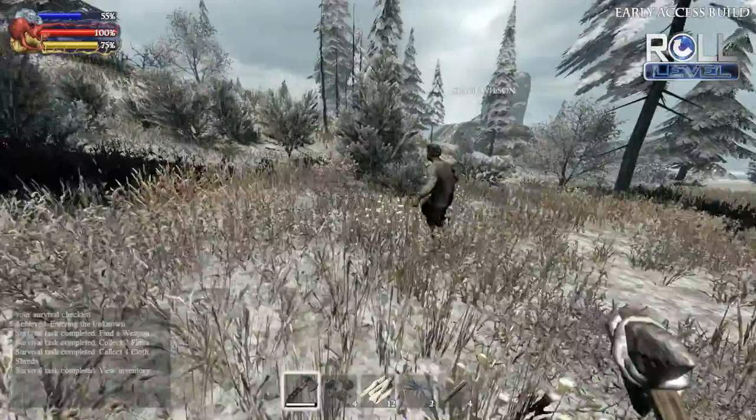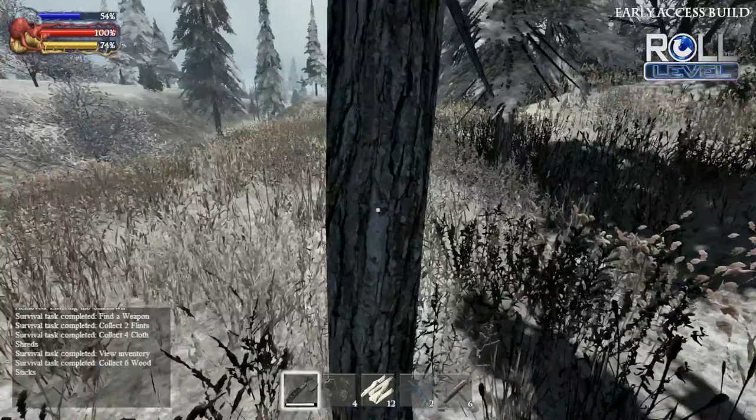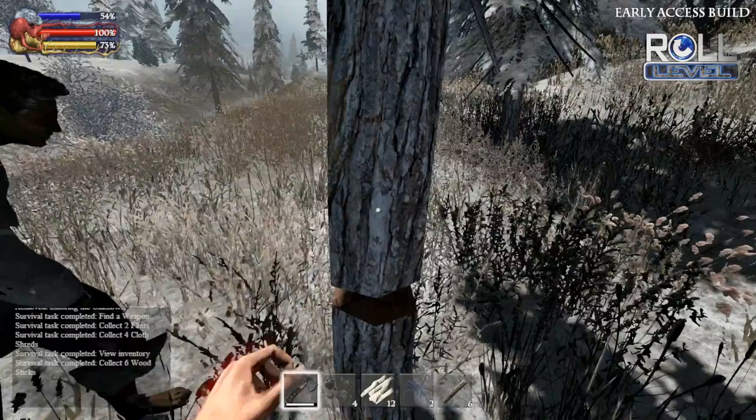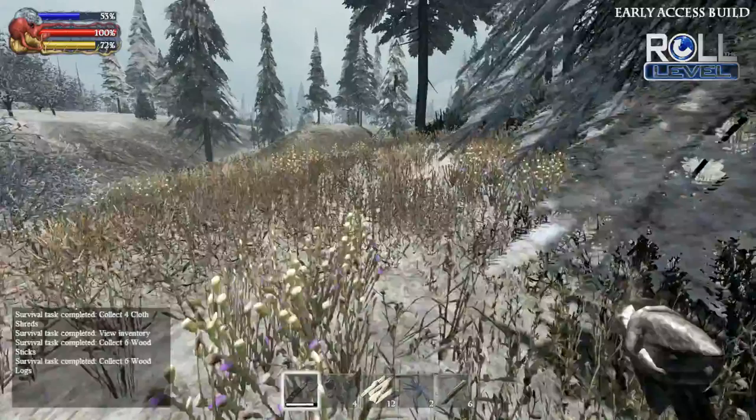So with these three bars, the top bar is something I've never actually seen in a game before — that is a heat meter. This island will have snowstorms and stuff like that that'll come up out of nowhere, so it is a cold and frigid environment. This is kind of like Canada.